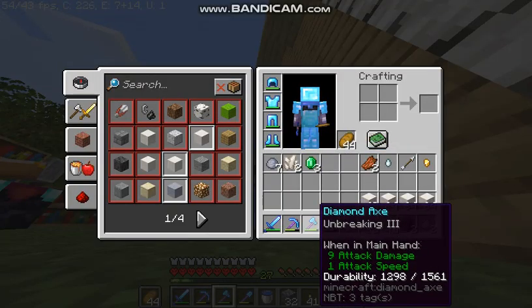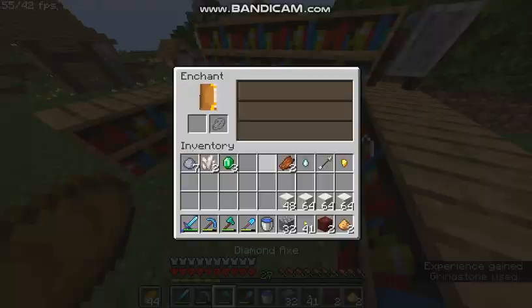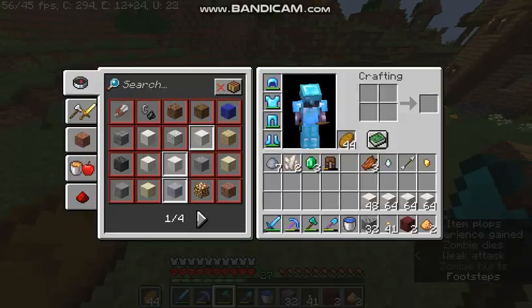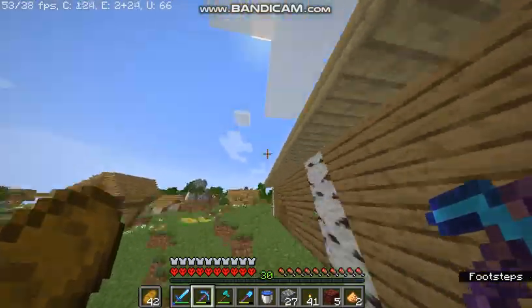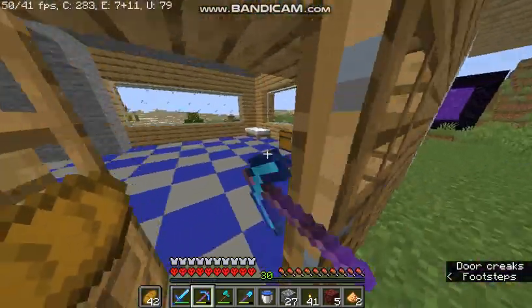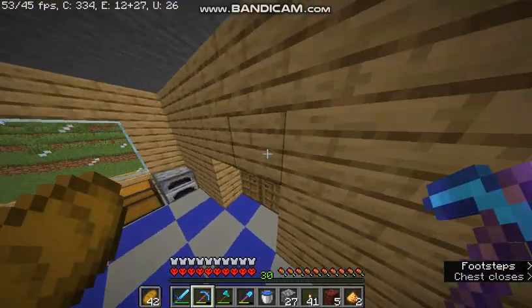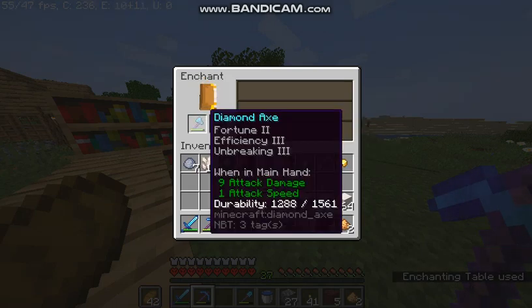That's a terrible axe — I'm disenchanting it to see what I can get. Oh, what do you think you're doing — was that Nethery? No, it was leather. Okay, now we're back to mining. We're back and it's daytime for once — finally. Let's enchant our shovel. Fortune 2 — we need lapis. Let's get some lapis and end the video.